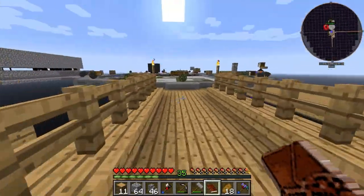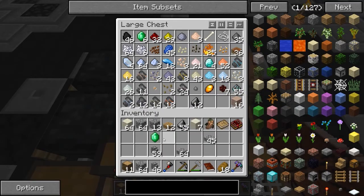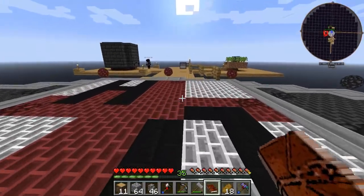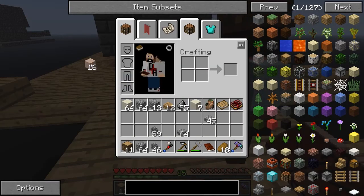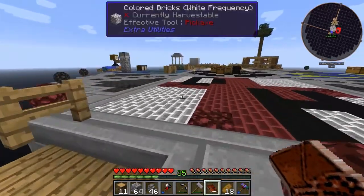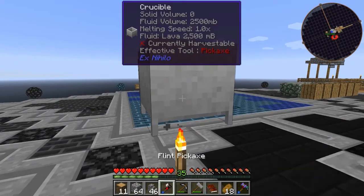Smeltery is up! Nice, awesome work. That opens us up to alloys and stuff. Here's some iron dust to start it off with. Do we cook lava in here? Yeah, we have enough for lava.